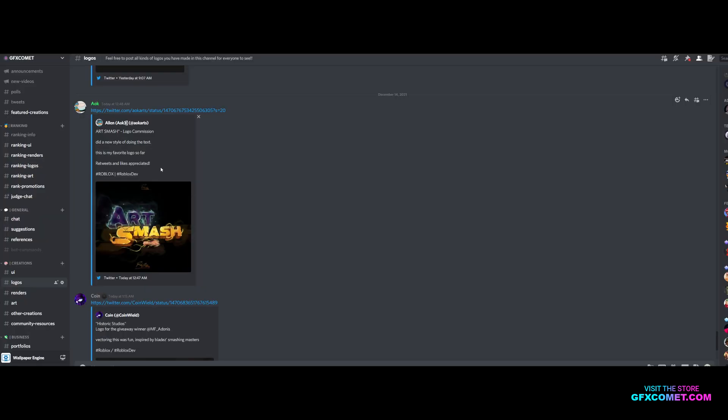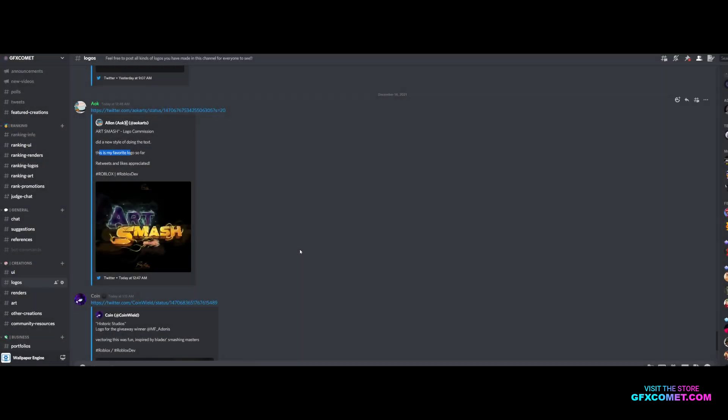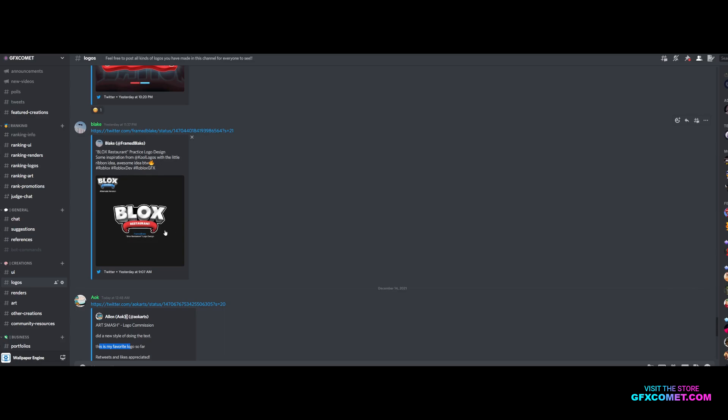Our next is Art Smash, who did a new style of doing the text. This is my favorite logo so far. Art Smash — really nice work. Here's a fist going through 'Smash,' super clean blocks.